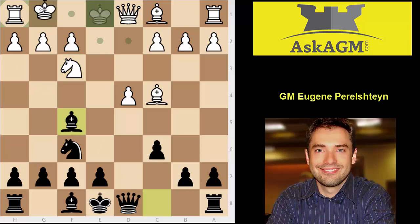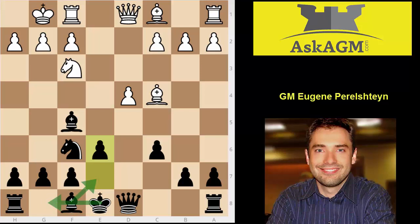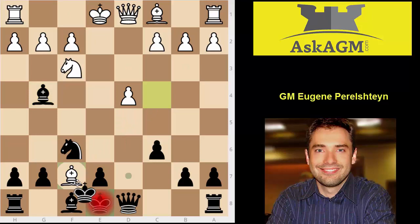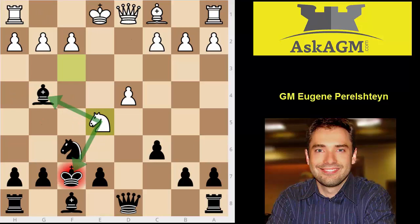Bishop f5 is much better, and if white castles, e6, bishop can go to e7, castles — black has no problems whatsoever. Another important point: bishop g4 looks like a logical way to get the bishop out as well, but this is a terrible blunder. After the well-known sequence bishop takes f7, knight e5 hitting the bishop, white gets the piece back with dividends.